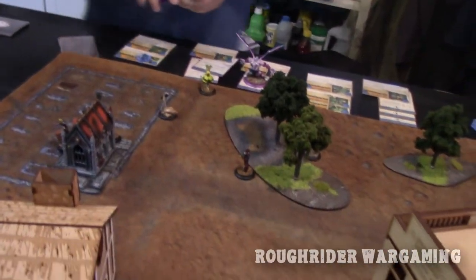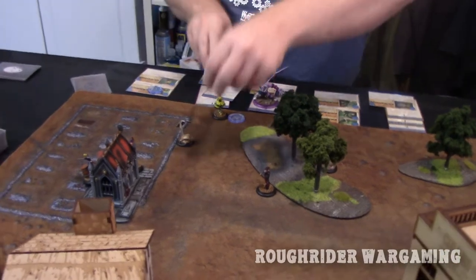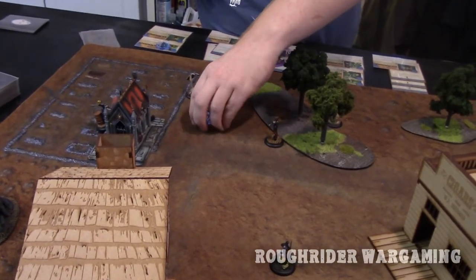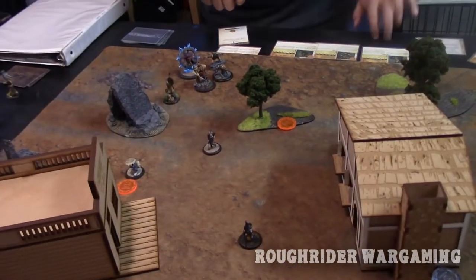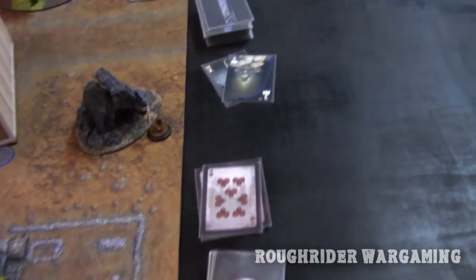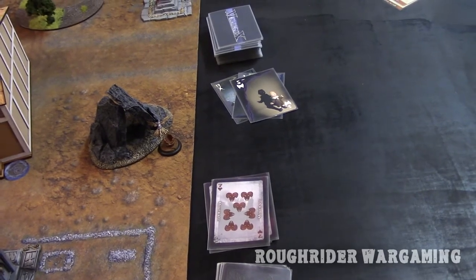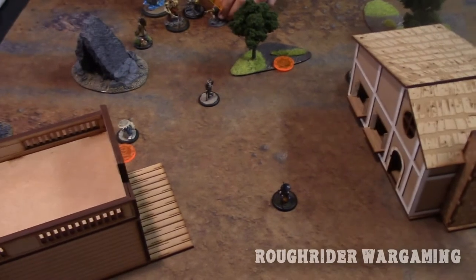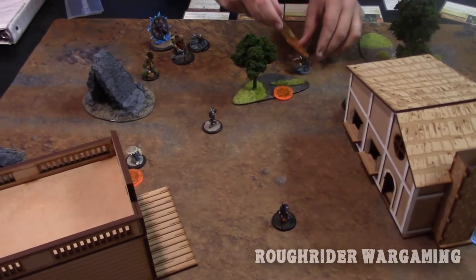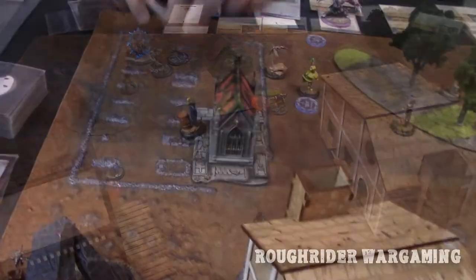Activating this Performer — she's within Colette's aura, so she starts with a zero action to place a scheme marker, then a five-inch walk and places a second scheme marker. Activating the 10 Thunder Brother — his Dance of the Heavens gives him Armor, then a three-inch place. He ends up in base contact with the corpse marker. Activating Cassandra — Nimble AP, walk five, then interact to pick up the corpse marker onto her card.